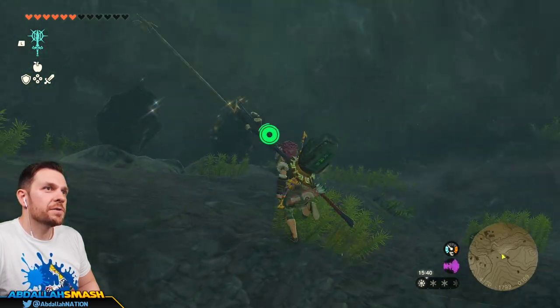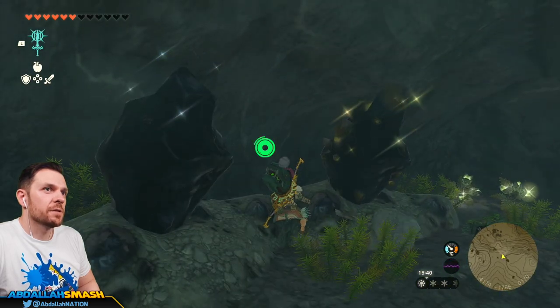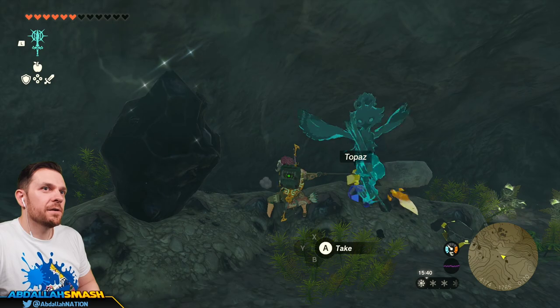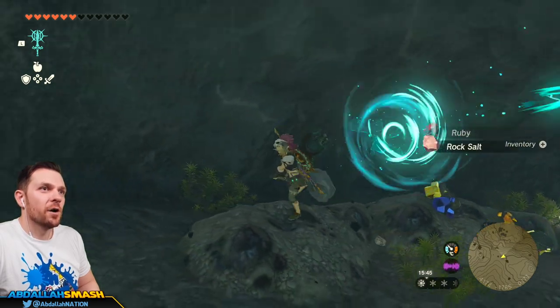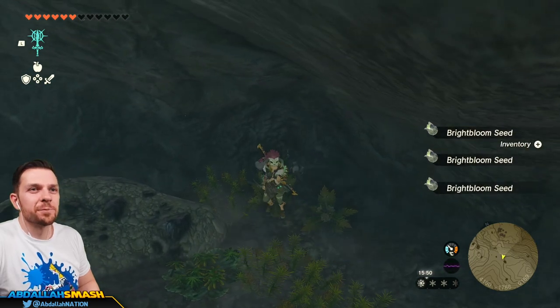I see a Golden Ore Deposit over here, which is amazing. Please be a Diamond. Please be a Diamond. Hey — Sapphire is okay. Ruby's good too, so I'm alright with that. Consolation prizes, man.